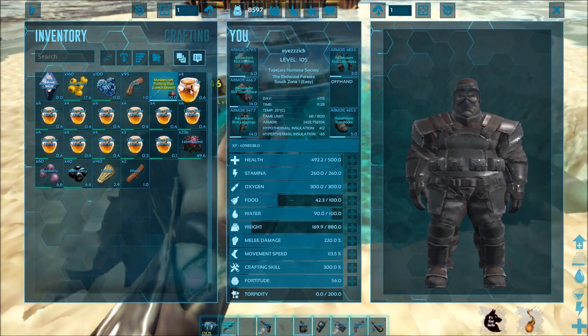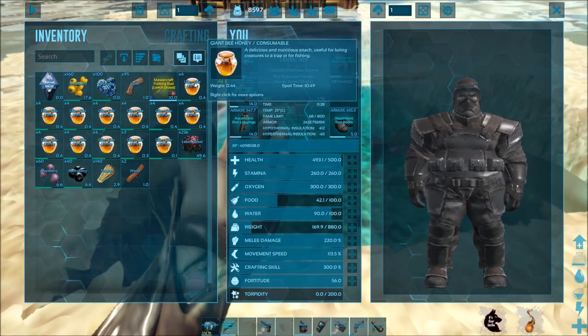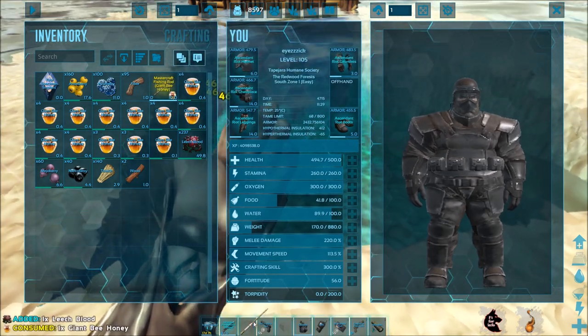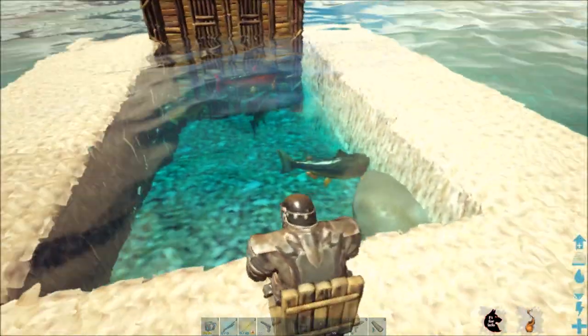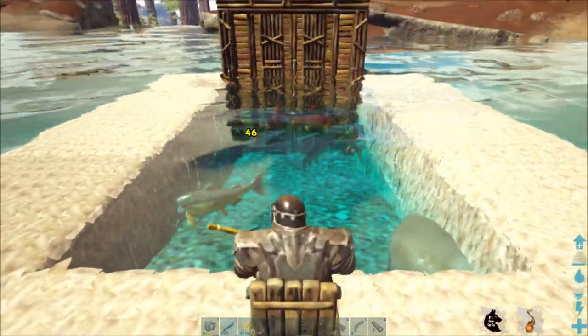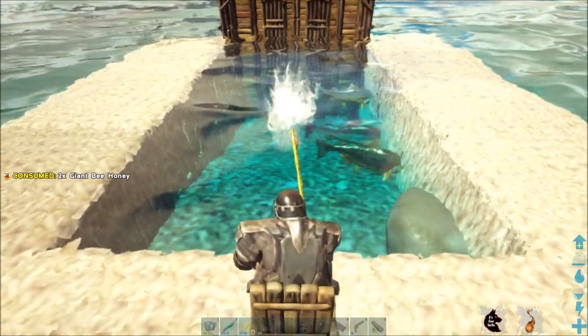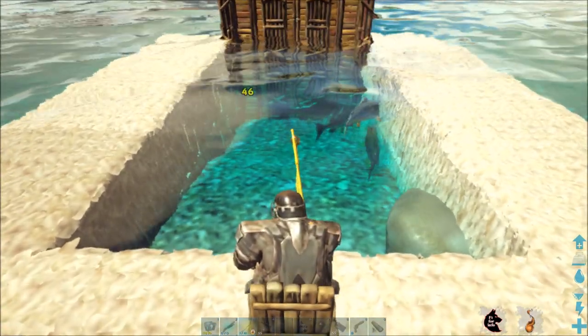I'm just covering how to fish in general. Basically, you're going to grab your fishing rod, attach your bait, and then you're going to sit in your designated seating area and just cast the line out. Then you wait for one of these fish to bite.